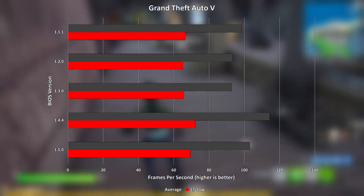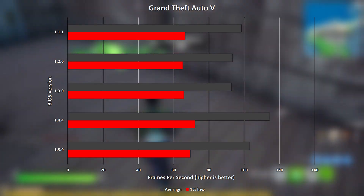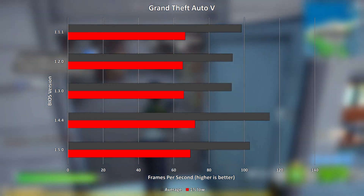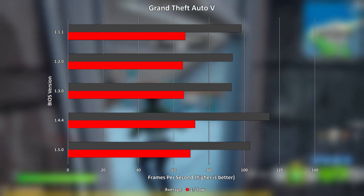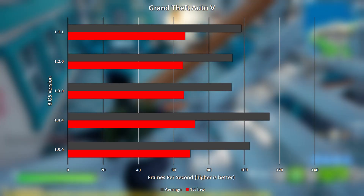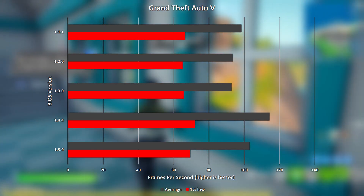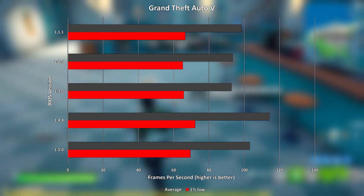GTA 5 next, and this game tells a different story. BIOS version 1.4.4 comes out with a clear lead on both the average and 1% lows, followed by the latest version 1.5.0, with 1.2.0 and 1.3.0 coming in as close as makes no difference to joint last.